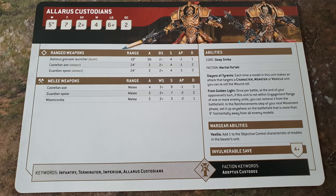From Golden Light: once per battle at the end of your opponent's turn, if this unit is not within engagement range of any enemy units, you can remove it from the battlefield. In the reinforcement step of your next movement phase, you can set it up anywhere on the battlefield more than 9 inches from any enemy models. Space Marine Terminators can do something similar but must redeploy within range of a teleport homer. Allarus Custodians can just redeploy anywhere — that rapid redeployment option is one of the things that wins games.